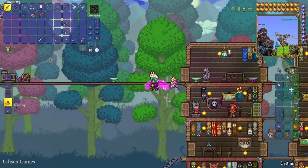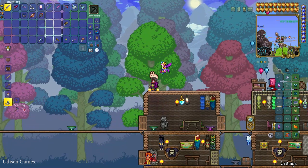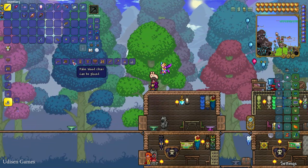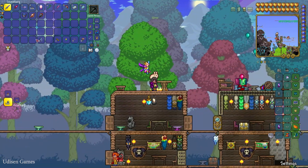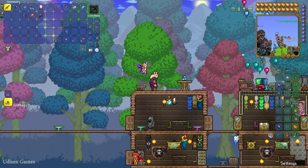After that, stay in any place and create a workbench, spending 10 wood. Then stay at your workbench, spend 8 pieces of wood, and create the wooden table. Place the wood table, then place a bottle and press the right mouse button on the table. Now this normal table becomes an alchemy table.